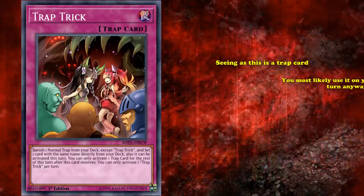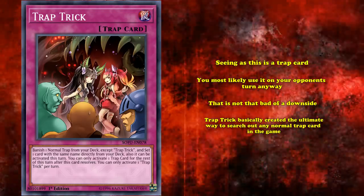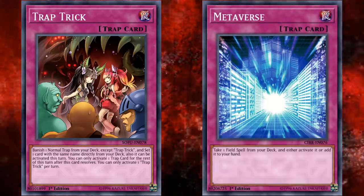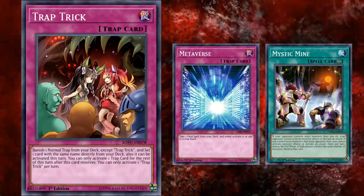Seeing as this is a trap card and you're most likely using it on your opponent's turn anyway, that's not that bad of a downside. Trap Trick basically created the ultimate way to search out any normal trap card in the game, and is part of the reason Metaverse is limited to one copy. Because with two copies it can be searched out with Trap Trick, making it a lot easier to search out things like Mystic Mine.